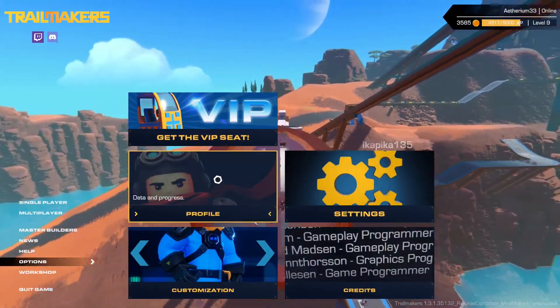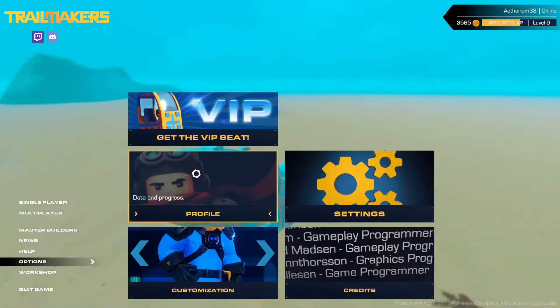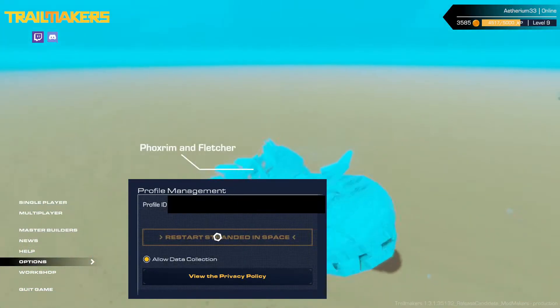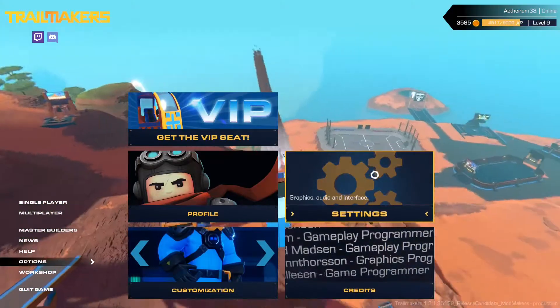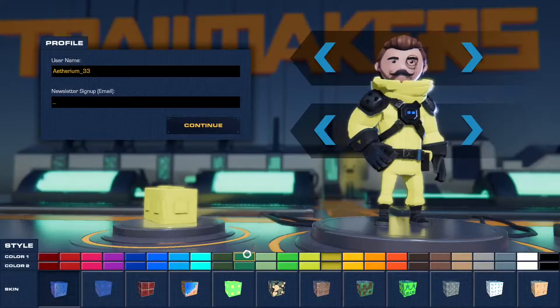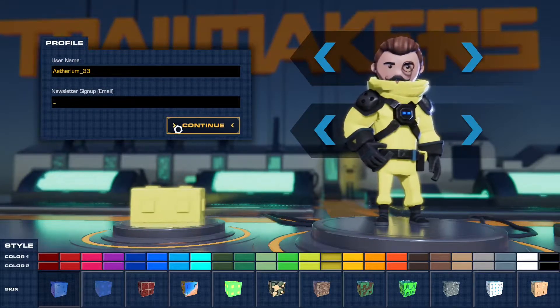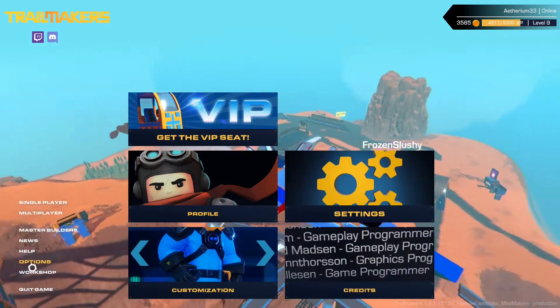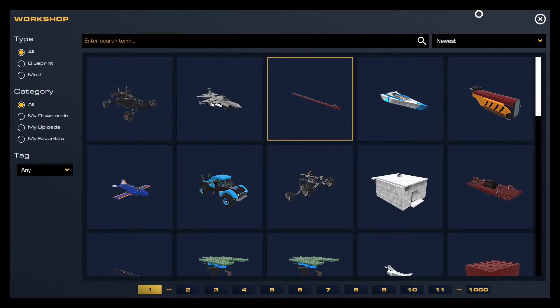Options — obviously options. You can get the VIPC here. If you want to reset your Stranded in Space, you click that button there. And obviously the settings, the credits, and this is how you change your character's color, name, and if you want your blocks to automatically have skins. You can also access the workshop from the front page.